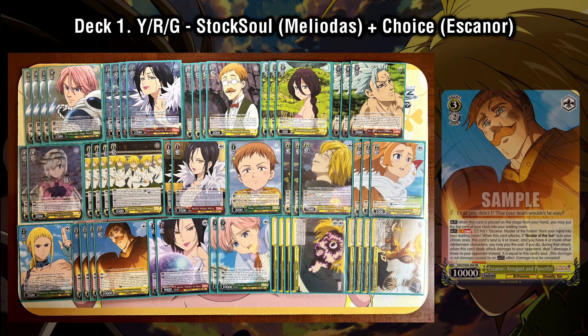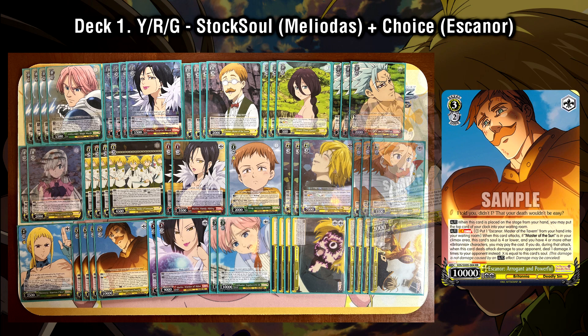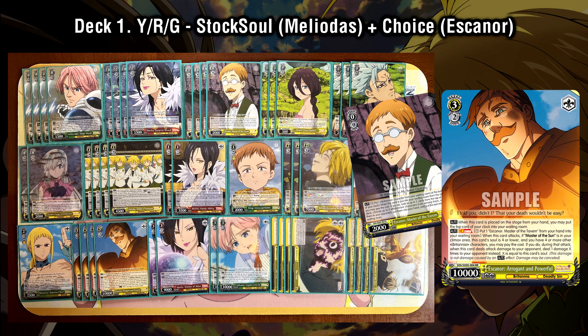This deck utilizes the brand new Escanor top end, which a lot of people are designating as the standout top end of the set before any testing. This Escanor has a very unique ability where he can take his soul damage and split it into multiple instances of one, instead of it being one big instance of like three or four. The climax combo works by attacking with the Choice Climax, then paying one and discarding the specific Escanor level zero, which is a very powerful level zero profile — having that Aqua Reiki type profile.